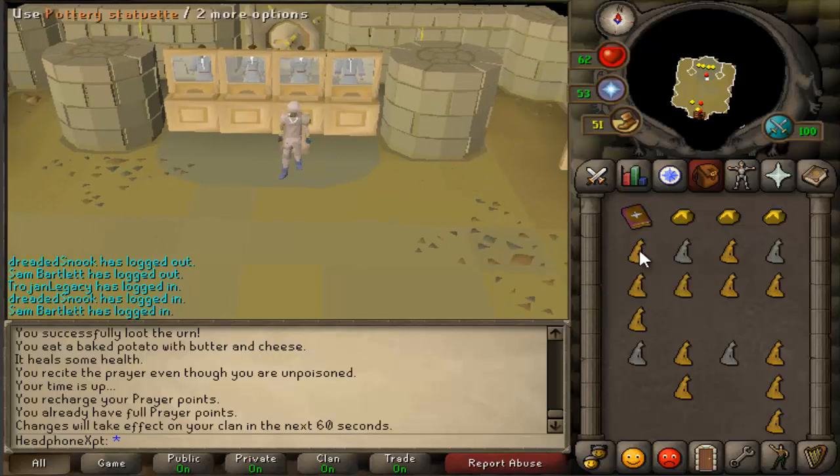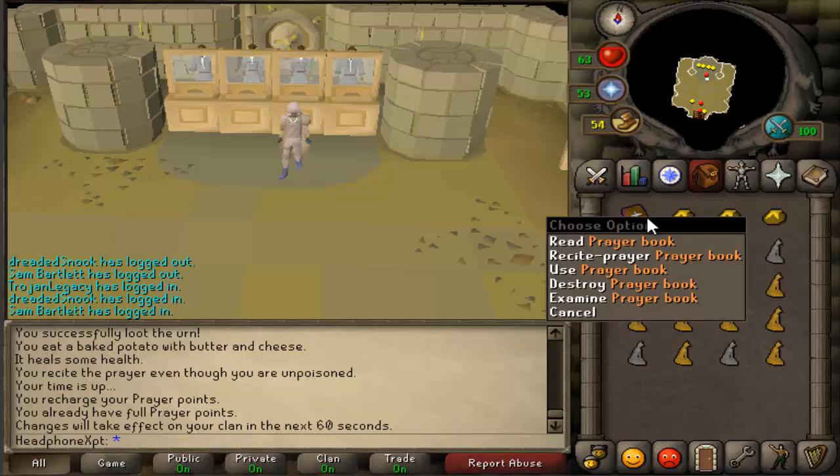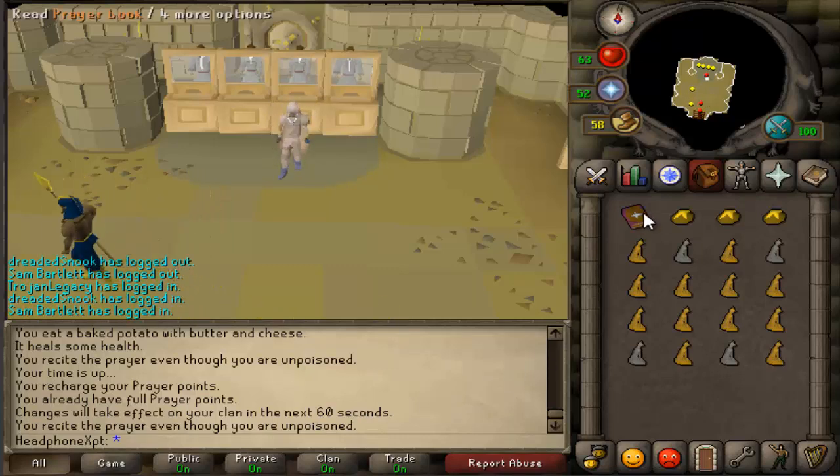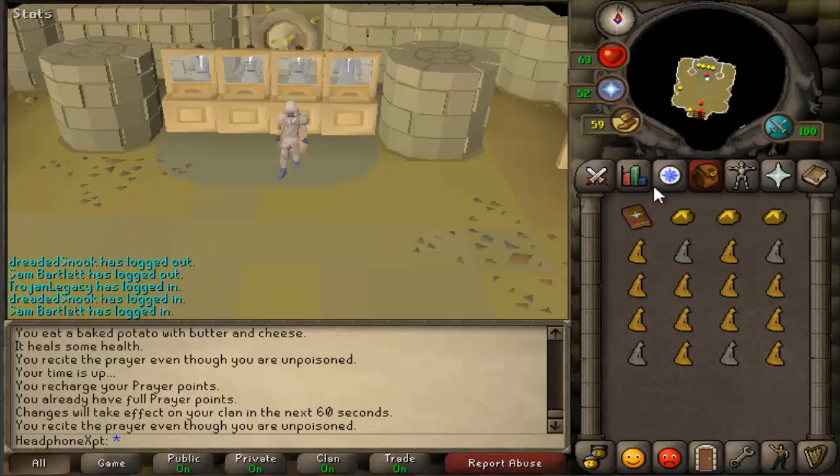For your inventory, ignore the statuettes for now — that's just loot from Pyramid Plunder. You're going to want a prayer book, which is extremely important. You can get this prayer book from the quest The Great Brain Robbery. Every time you recite your prayer, you can heal your poison, which is extremely important because you get poisoned a ton. If you don't have this prayer book, just use a super anti-poison — that works just as well.